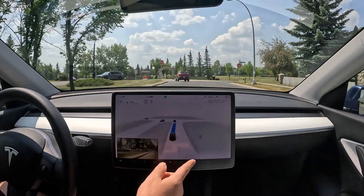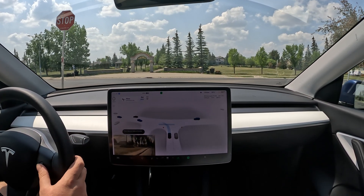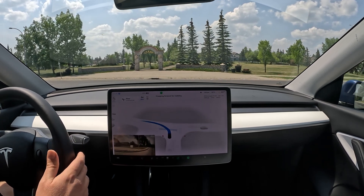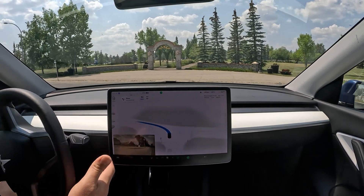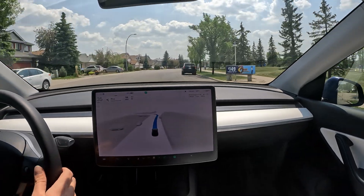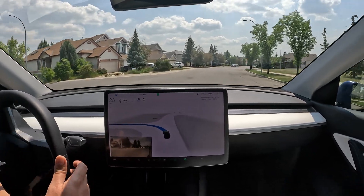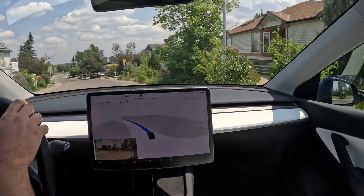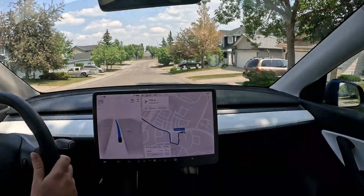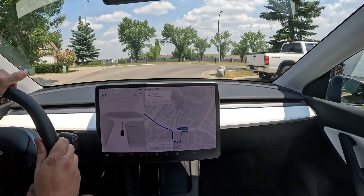It does display the 30 but doesn't really act on it. The stop signs are clear for us — now that it's clear it should go, but it's very jerky, not smooth at all. Still some refinements needed for smoothness to be honest. Limiting our max speed for road type — that's very interesting to see. I'm going to circle around and pick another destination.